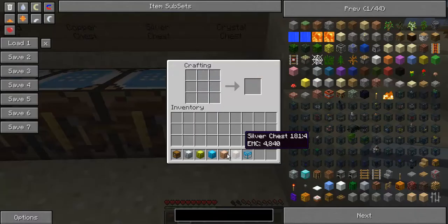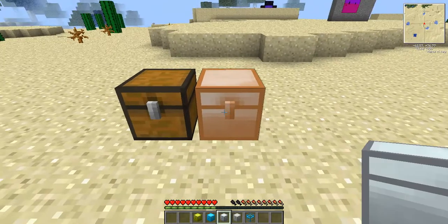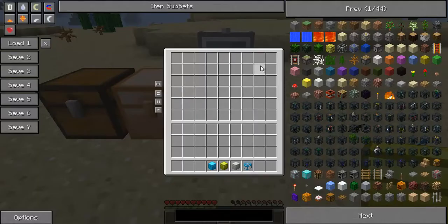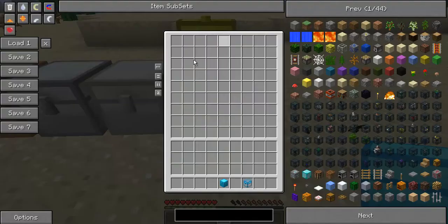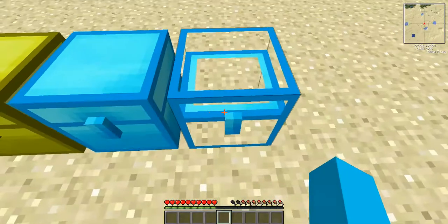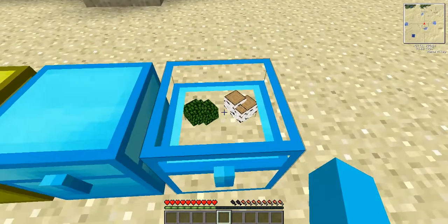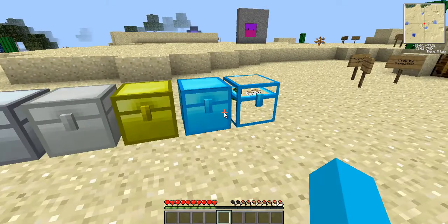The crystal chest and the diamond chest are very similar in size. In order, you have the normal chest, then the copper chest — note it doesn't attach to adjacent copper chests. Then the iron chest with six rows, then the silver chest, then the gold chest — quite a sizeable chunk. Then the diamond chest — a big chunk. And the crystal chest, which is exactly the same as the diamond chest but see-through. If I shove some items into the crystal chest, you can actually see the items inside. It will show you the items you have the most of.